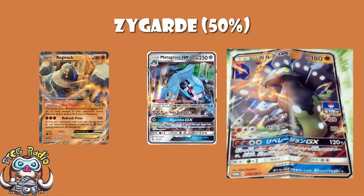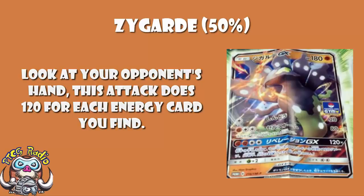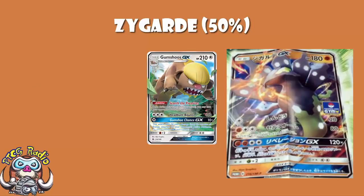There are a couple of other things to remember here. First of all, you get to see your opponent's hand. Even if they've got no energy, in the worst case scenario you still get to see their hand. Maybe you want to be sure before you use this attack — might I draw your attention to the underutilized Gumshoes GX, which allows you to look at your opponent's hand with its Search the Premises ability. So maybe you use that ability first, and if your opponent's got enough energy in their hand you use your GX attack. If you can find two energy in their hand, this gets very, very good very quickly.